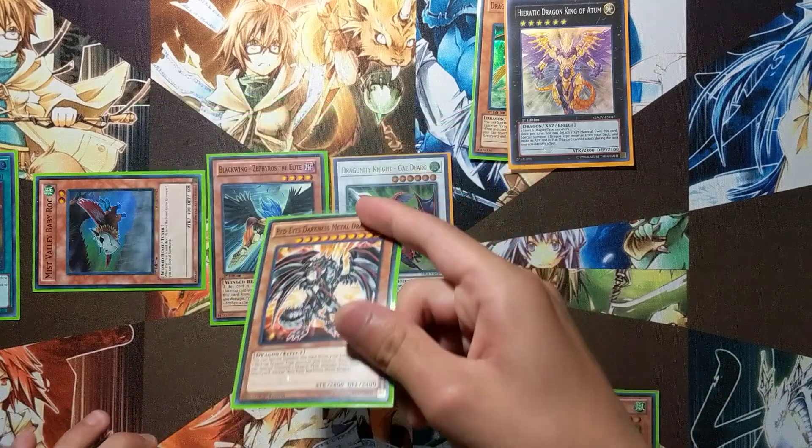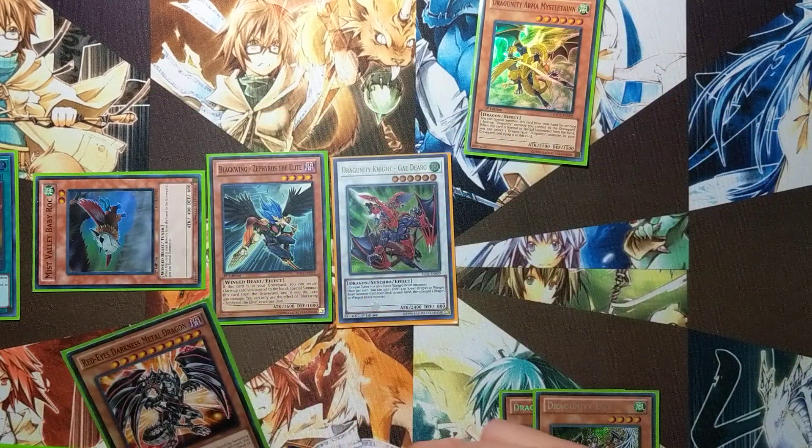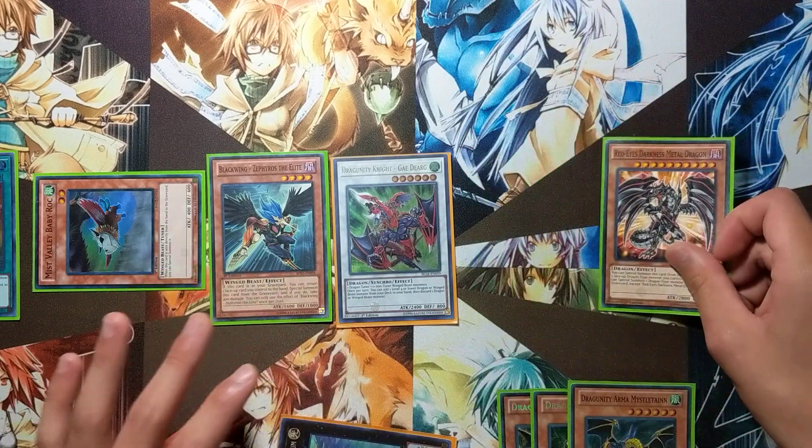Then Red-Eyes Darkness Metal Dragon's effect resolves — banish Atum to special summon itself back to the field. Red-Eyes is now on the field again with its effect available.